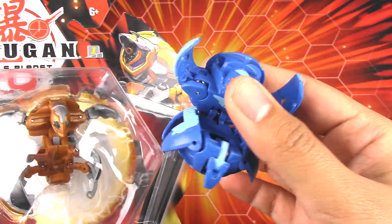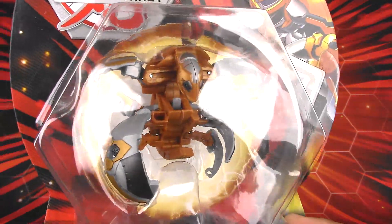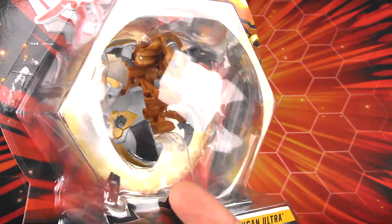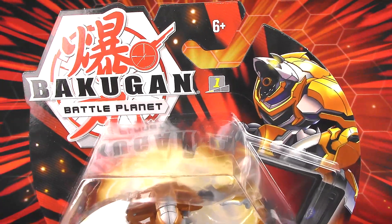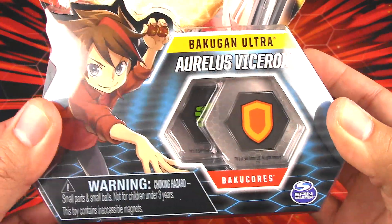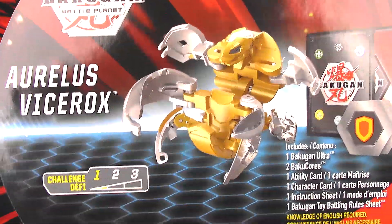I do have the core version, which I will be comparing it to. This Ultra version looks pretty cool. I really like that they added that huge claw that is represented in the artwork. This Bakugan has a challenge level of 1. We have the graphic here on the top right, and the Bakugan cores down on the bottom. Here on the back are all the contents of this starter.